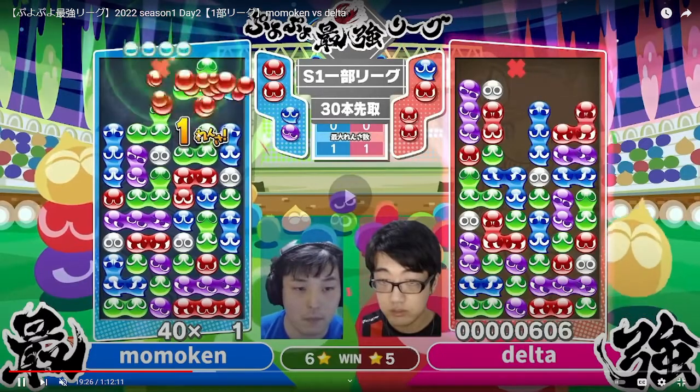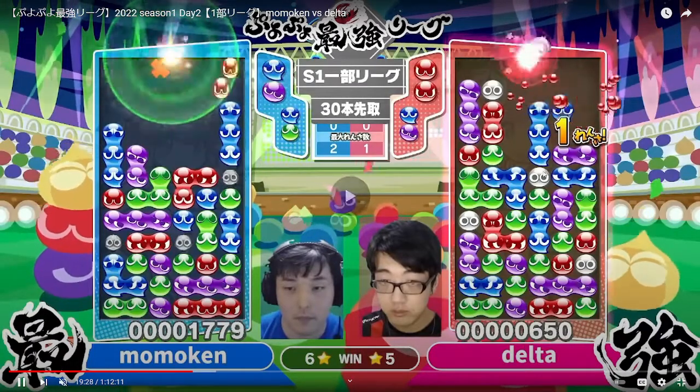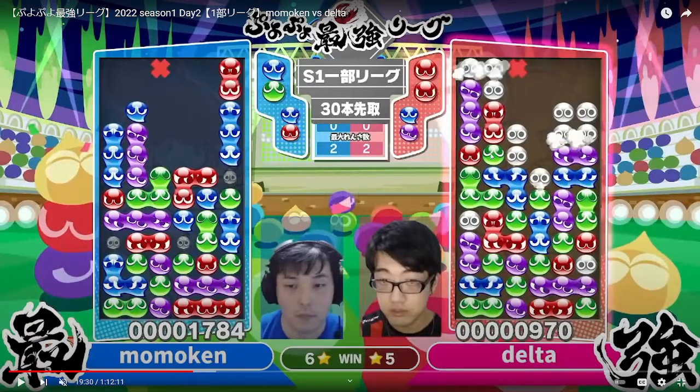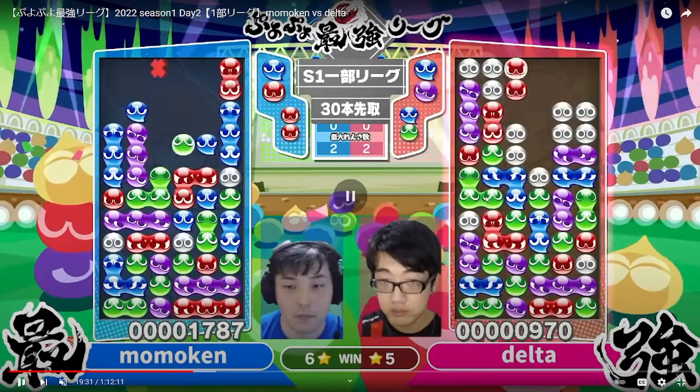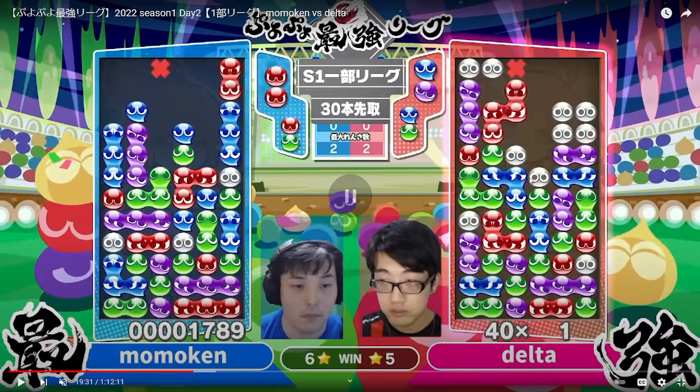There's the 1-chain, there's the 2-chain counter, and it looks like Delta's forced into a big move. But Delta doesn't want to use that big counter here — he wants to save it so that he's not overcommitting. So he intentionally makes just a small 2-chain and still takes a good amount of garbage, but he still has the setup there. With two purples and a blue, he can send a 5-chain, so Momokin can't follow up immediately and take advantage of this situation because Delta still has his main counter setup — he didn't use it.